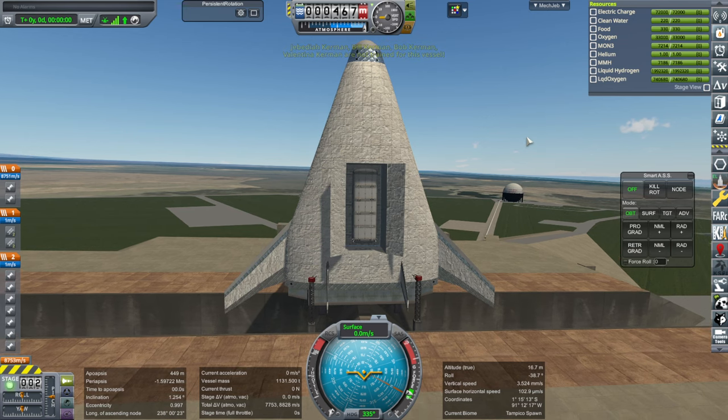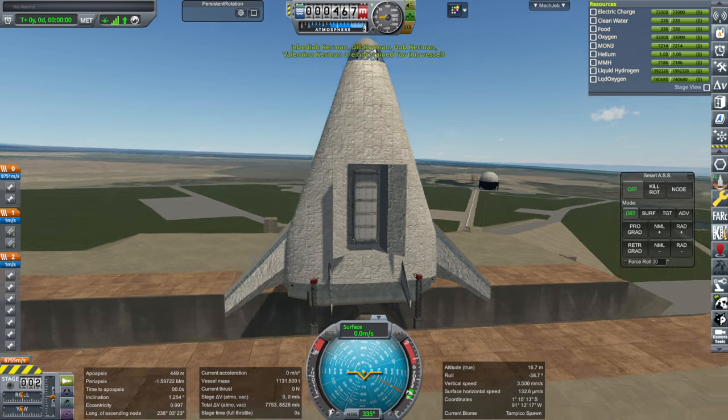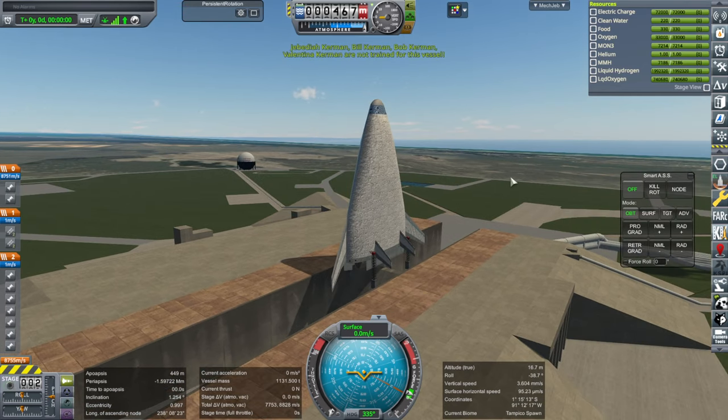I think it was 3.2x scale — 2.5 or 3.2, I still haven't looked it up yet. Anyway, we have a certain amount of delta-V and I'm not entirely sure where this will work. It'll be quite obvious as we go along that this is a close call, I believe, and so we will see.